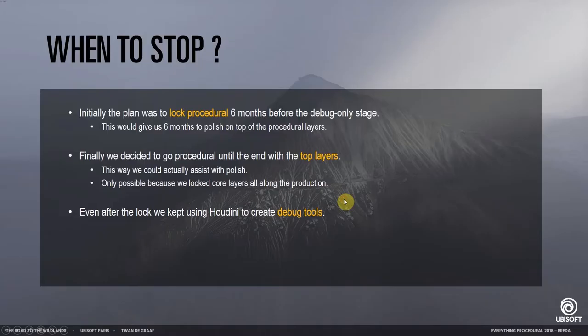So when did we need to stop? Initially we thought we should stop about six months before the end of the pre-debug phase, giving us an additional six months to hand-polish everything. Although in the end we decided not to — we went all the way until the gold master stage. This way we could just refresh the top layers of our data and actually help with polishing, which was only possible because of our layered approach.